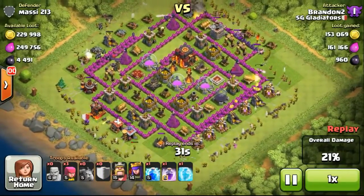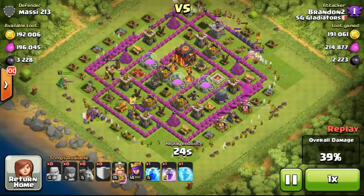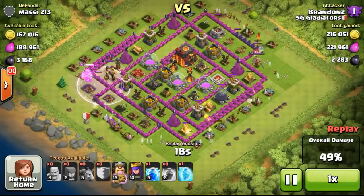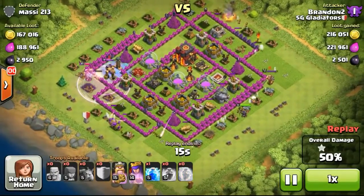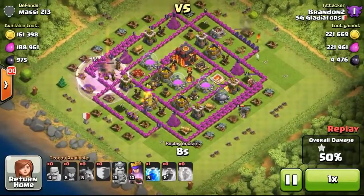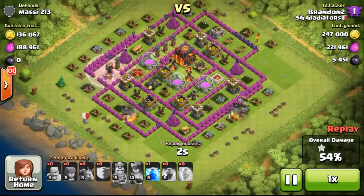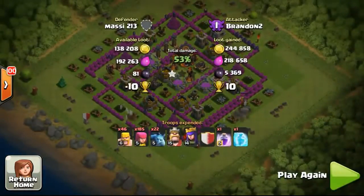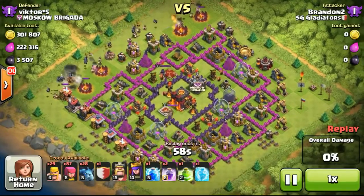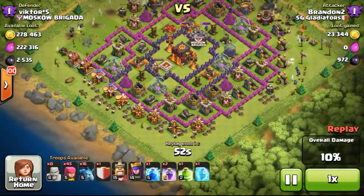The next thing I'd like to talk about is difficult bases and how to attack them. The replays I'm showing are quite tough bases to attack. I have my king and queen along with spells — a rage spell, freeze spell, and lightning spell — and I'll show you how to use them properly. At this point I'm using my queen to get the Dark Elixir storage. Then continuing the attack and deploying my troops as normal.